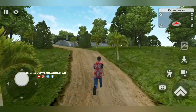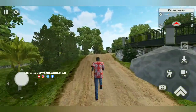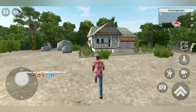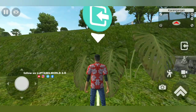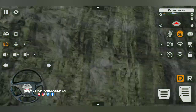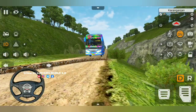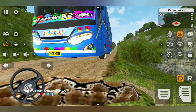There is a bungalow on the hill, but there are no options for the bungalow. Let's go and look at the view. Here is a bus. The pond has a small garden. If you don't know how to see the pond, it can be used to get on the pond.